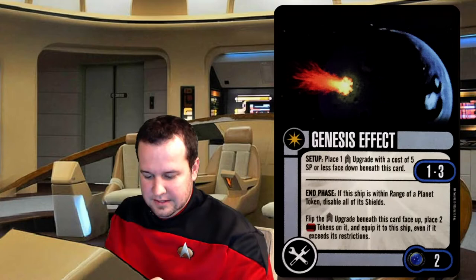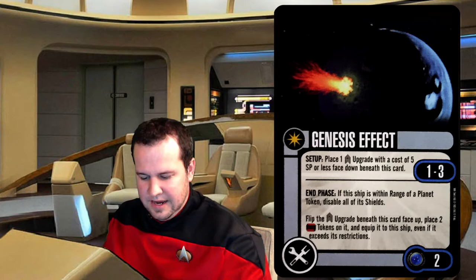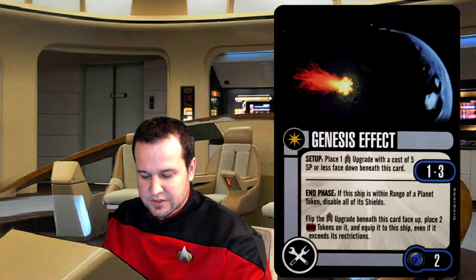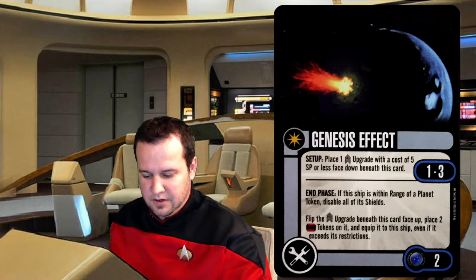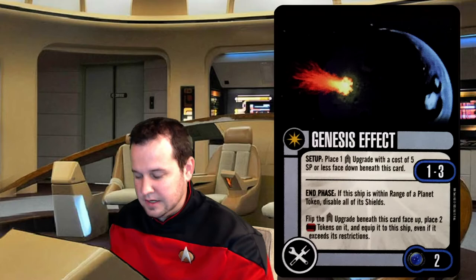Next up we've got a tech card: Genesis Effect. In the setup, you can put one crew upgrade with a cost of five SP or less face down beneath this card. The range is one to three. End phase — after everything's done — if this ship is within range of a planet, range one to three, disable all of its shields, flip the crew upgrade beneath this card face up, place two time tokens on it, and equip it to your ship even if it exceeds your restrictions. So essentially this adds a crew slot but also allows you to have a discount in squad points because you're putting up to a cost of five underneath a cost of two. I could see it especially on a ship where you really want more crew but don't have the points to throw around.